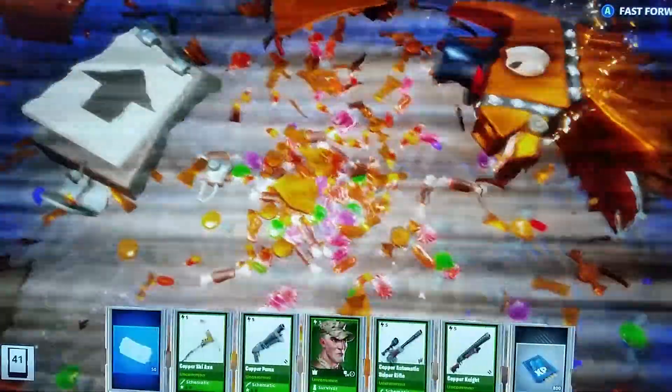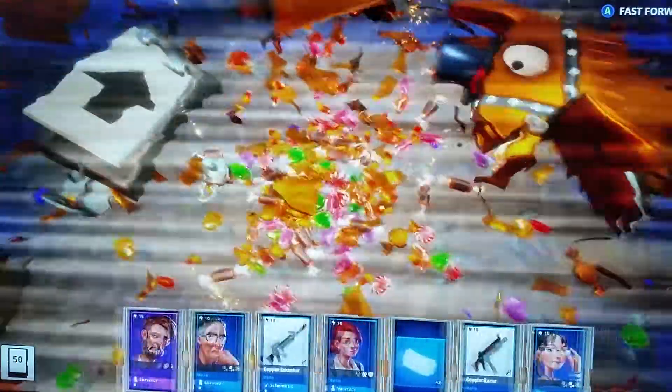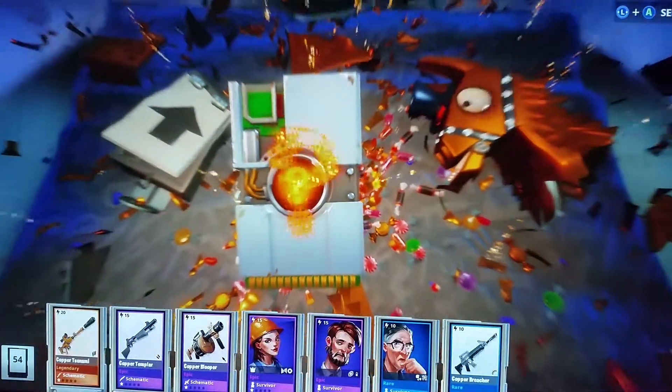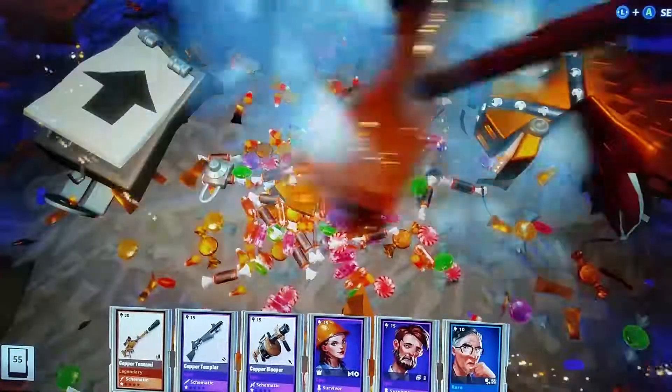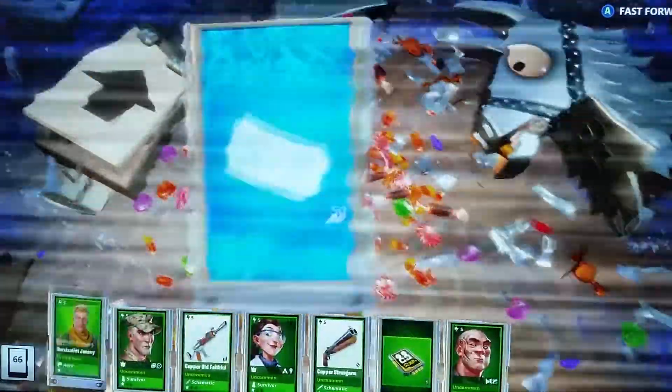A lot of blues — oh, that was all blues. Triple Llama, legendary Triple Llama — let's see what this gives me. A lot of common greens, blues, purples, gonna run into a Templar, legendary Cavalry Tsunami — nice. I think all we gotta do is get the twine so we can make all these guns 130. That's gonna be a lot of guns. I think I could trash a lot of these schematics — won't be so bad.